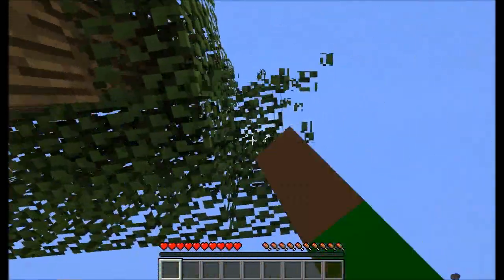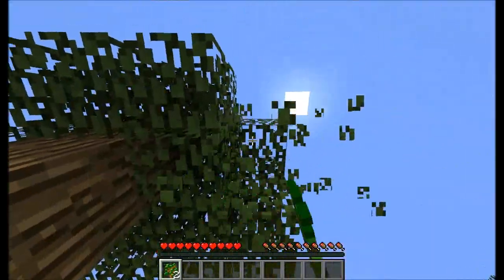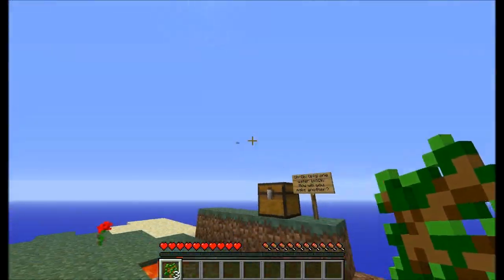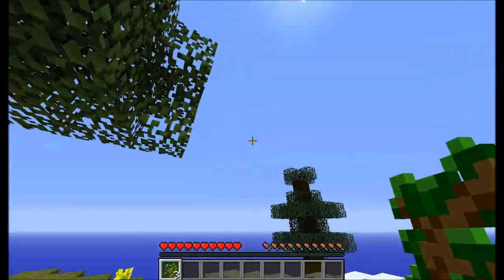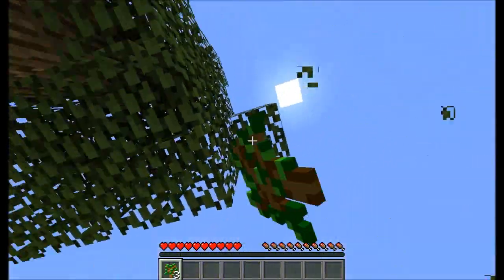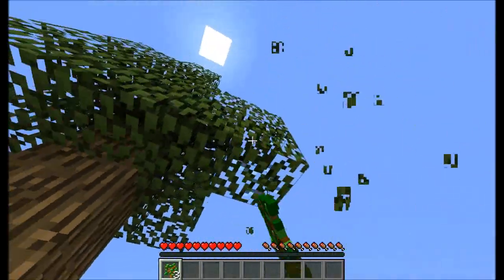If you guys didn't know — we've got two! In 1.1 trees now drop apples when you break the leaves or the leaves disappear. So if you didn't know that, that's why you may have found apples.